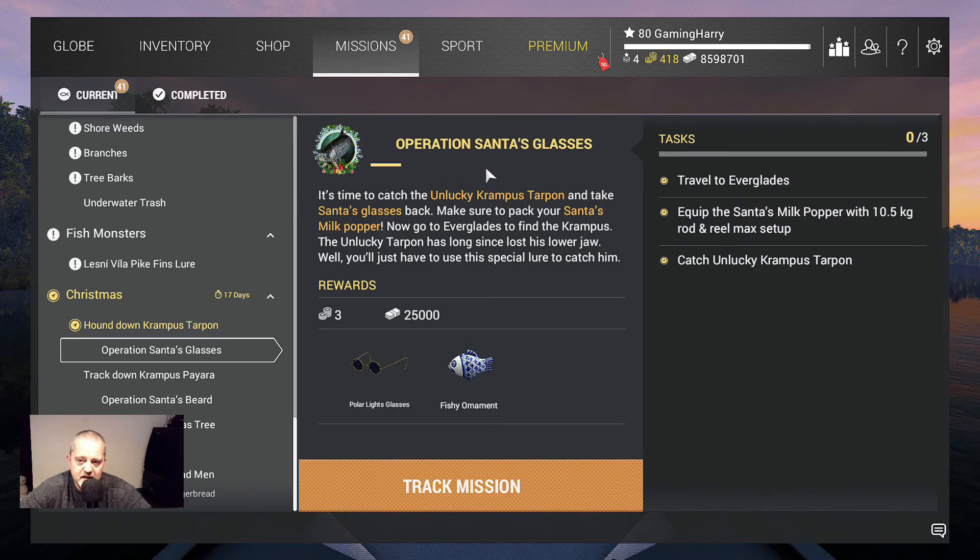Operation Santa's Glasses — we go to the Everglades, equip the Santa milk popper with a 10.5 kg rod and reel, max setup, and catch unlucky Grandpa Starpon. That will be the next video after I finish this mission.